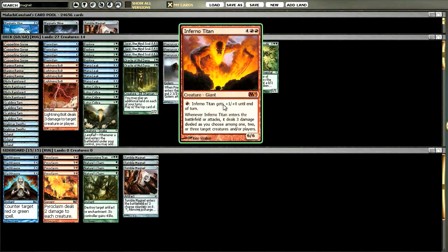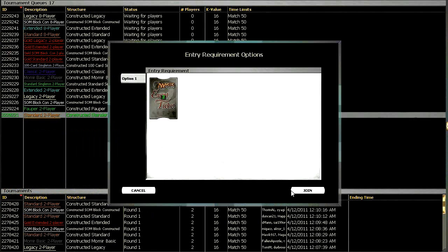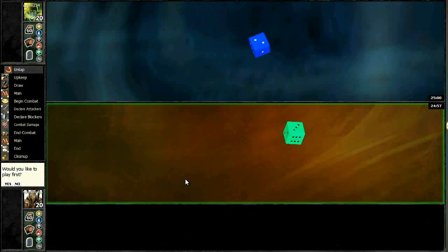If you've ever gone Inferno Titan, had somebody Journey to Nowhere it, and then Nature's Claimed the Journey at a convenient time - it's quite a beating. I went up to three Tumble Magnets. The main reason I'm running them is against decks that run Mark of Mutiny. I play a magnet and use it a couple times to prevent damage, keeping one counter on it at pretty much all costs. Against aggressive decks they get you down to about nine, eight, seven, ten or something, and then they'll just Mark of Mutiny your big payoff play - usually a red Titan - and you're just dead. So I keep them for value and for Mark of Mutiny protection.